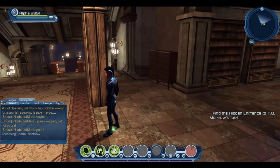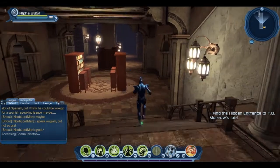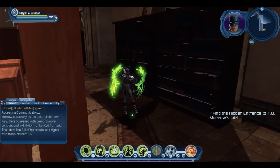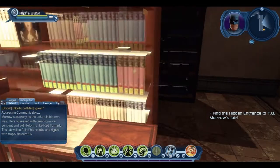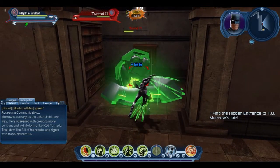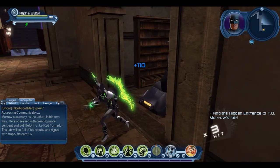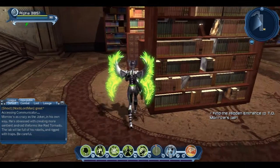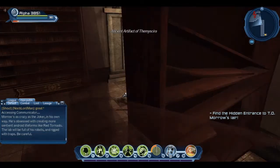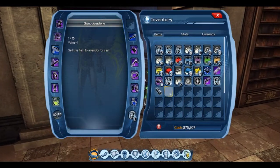Find hidden entrance. Morrow's as crazy as the Joker in his own way. He's obsessed with creating more sentient android life forms like Red Tornado. The lab will be full of his robots and rigged with traps — be careful. All weapons, so I can at least get some good ones.